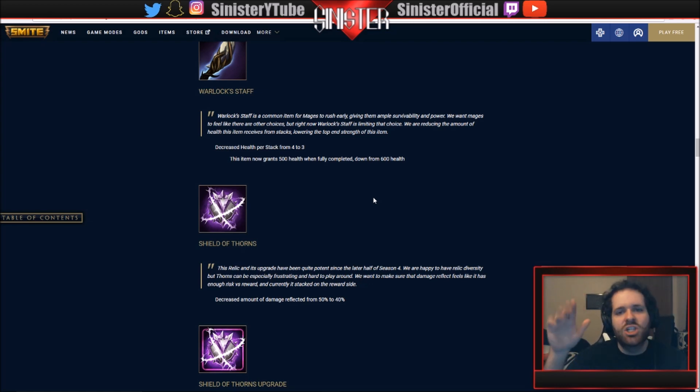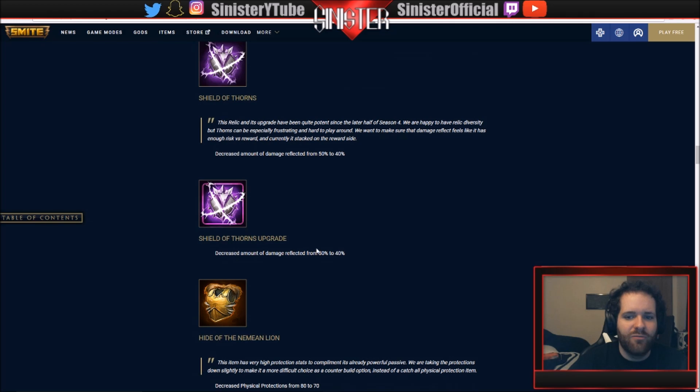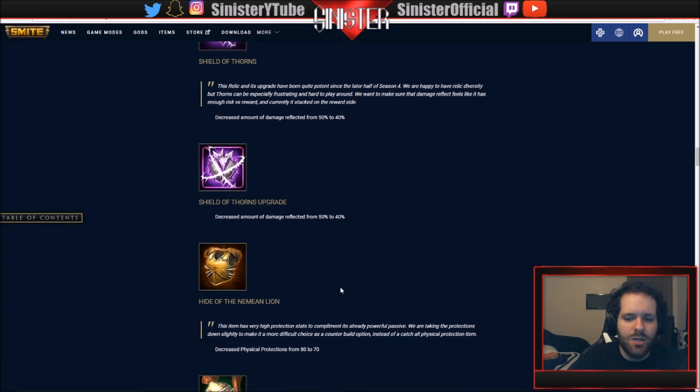I'll walk up and let Anubis wrap and ult me just to see his health go down. All they're doing is decreasing the damage reflected from 50 to 40 percent - it's still going to hurt the enemy, just not obliterate them as easily. The same goes for the upgraded version. Hide of the Neumian Lion: decreased protections from 80 to 70 - the passive is already pretty good so they're just trimming the base stats.